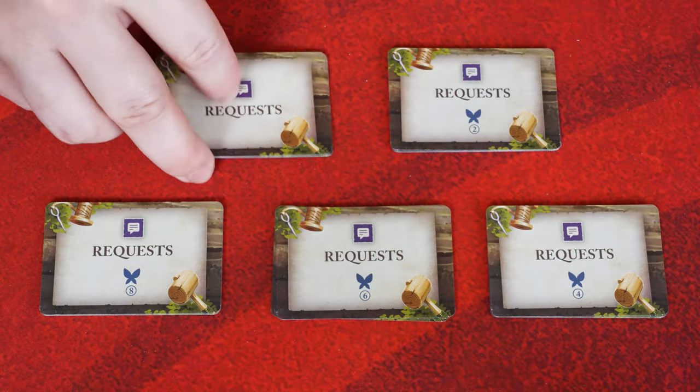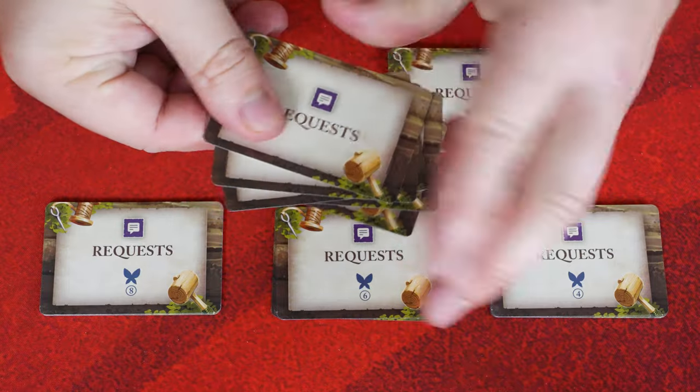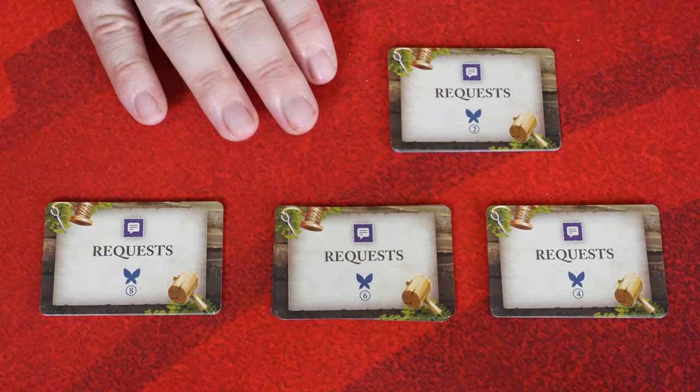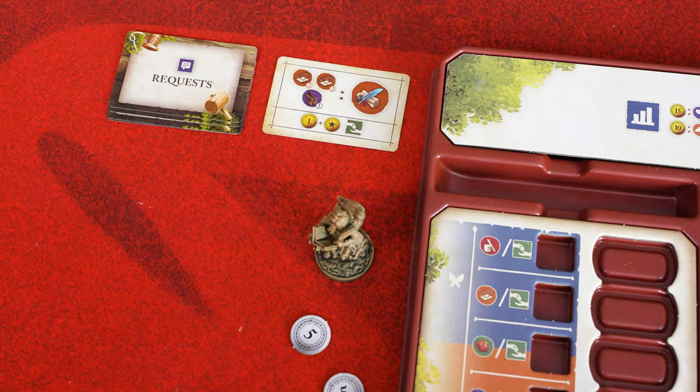Then insert one of each of the 5 material types into the draw bag. Divide the request cards into 5 groups based on the sprite number found on the back. Now take all the cards that don't have a sprite icon on the back, and shuffle them together to form the request deck. The other stacks can be set aside — we won't be using them during this first season. Lastly, take the top card of the request deck and display it face up near the crafter tray.